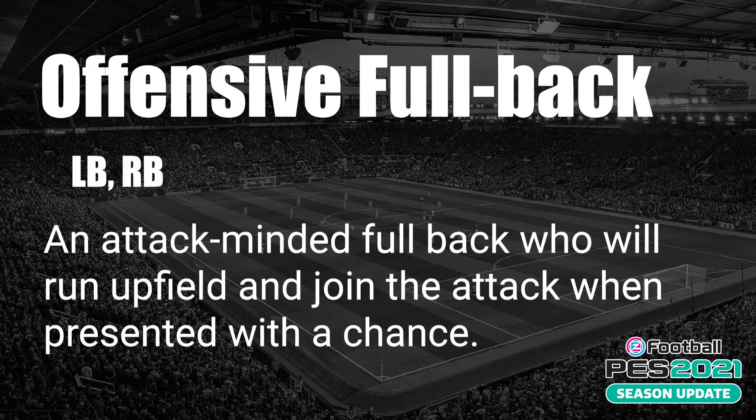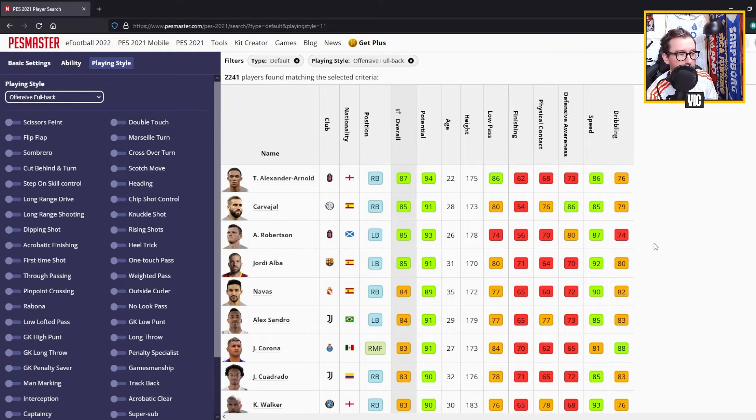Offensive Fullback applies to left backs and right backs. This is an attacking-minded fullback who will run upfield and join the attack when presented with a chance. Top players include Trent Alexander-Arnold, Carvajal, Robertson, Jordi Alba, Jesus Navas, Alex Sandro, and Jesus Corona.